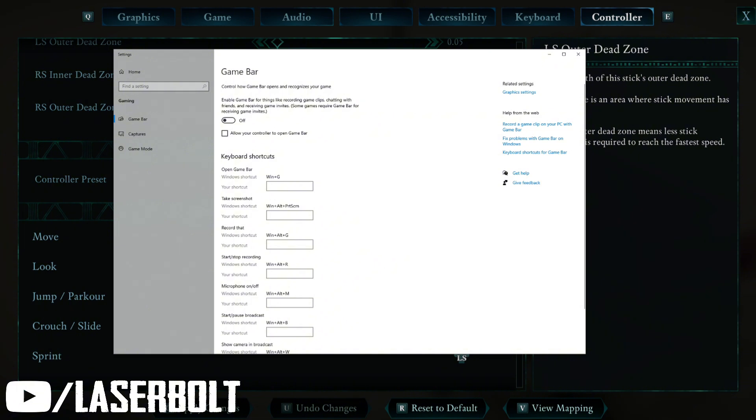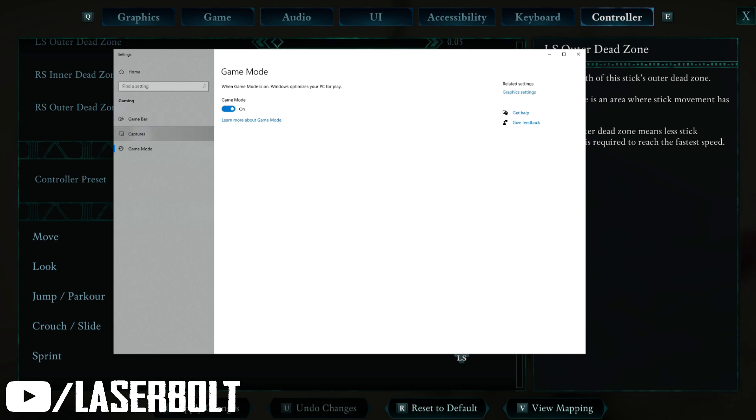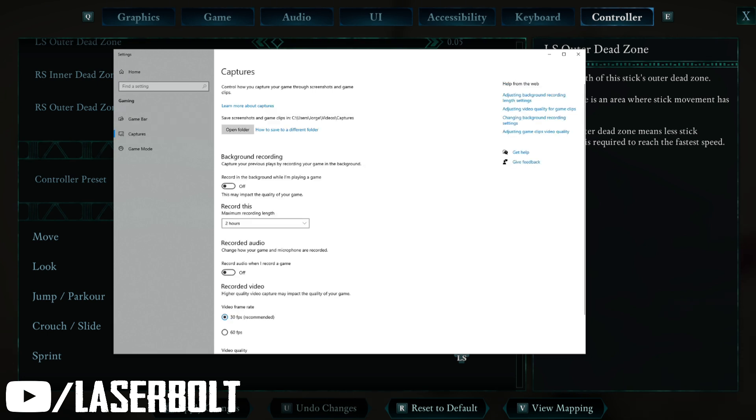Go to the Game Bar and make sure it's turned off, because if it's on it sometimes doesn't work well and lags your game. It's better to have that off. If you've got Game Mode on, turn that on. For captures, make sure everything is turned off in the background, because if it's not, it's going to affect how your game runs — it won't run as smooth.